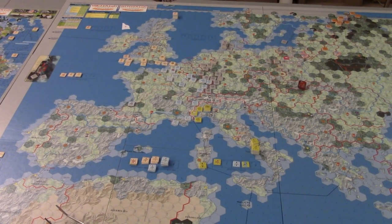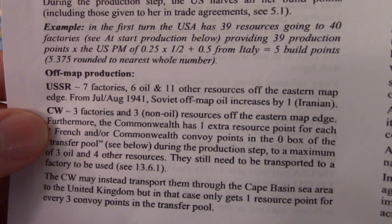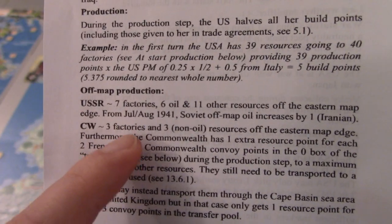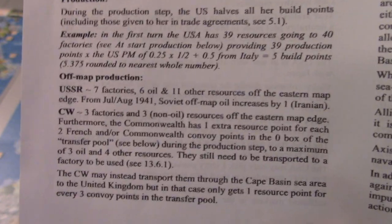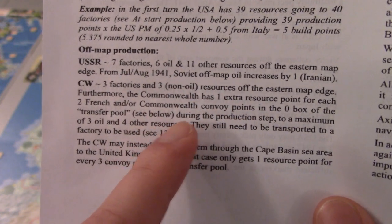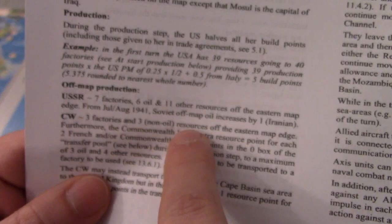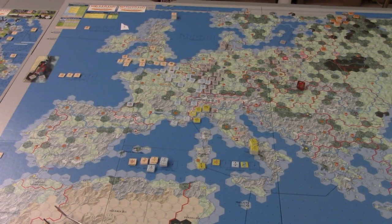Let's get into it for the Commonwealth. Because we're playing with this scenario, we want to take a look at the off-map production chart. It says there are three factories and three non-oil resources off the eastern map edge. Those three factories and three non-oil resources are kind of given — we're going to get that no matter what. They still need to be transported to be used, and that's what our Mediterranean convoy line is for. So off-map, we have three production so far.